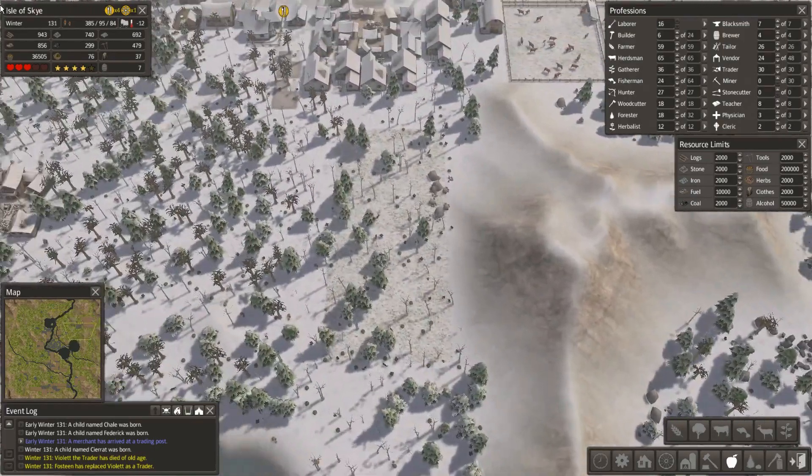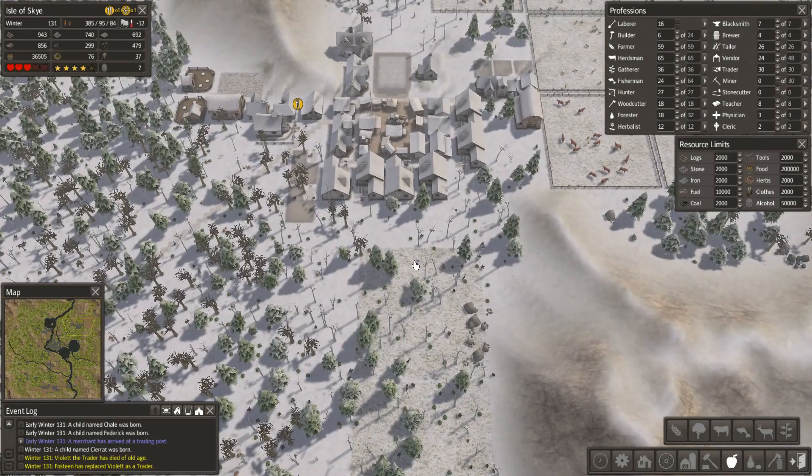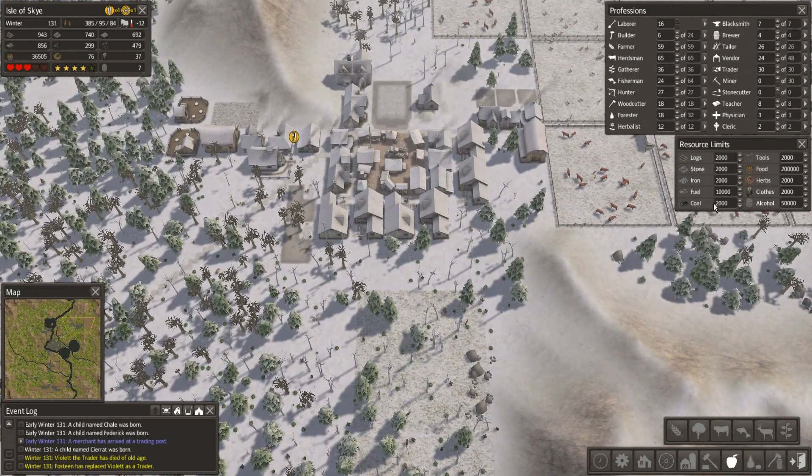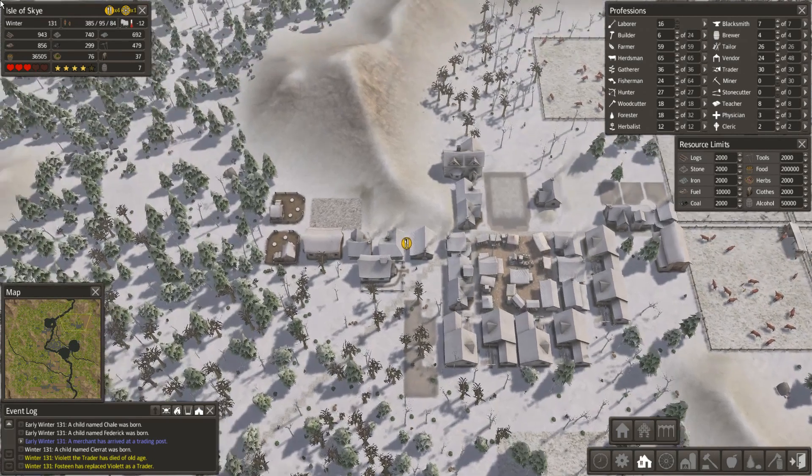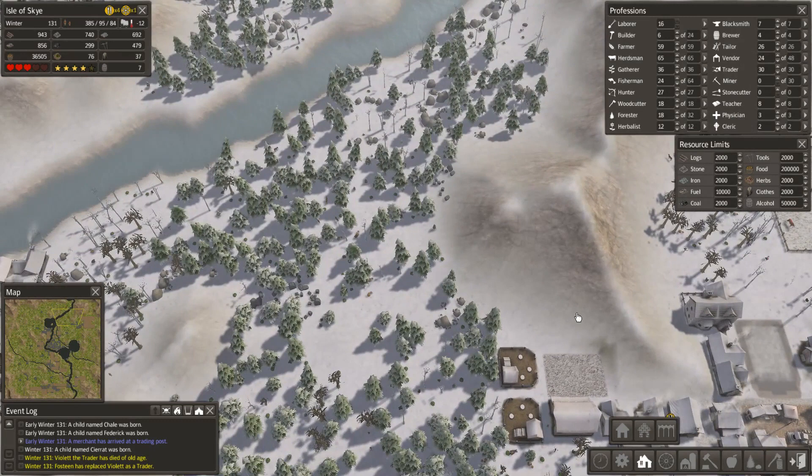I've put in a couple of pastures down here, so that's going to be four herdsmen, meaning I need two houses for them. I'm going to wait until they're actually built before I put the houses in, and then when I'm ready to actually put some cows in there, I'll build the houses. Let's do the same up here.